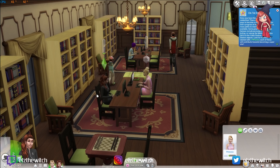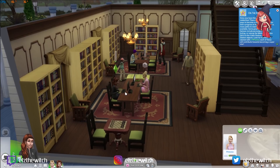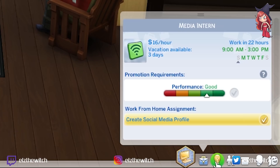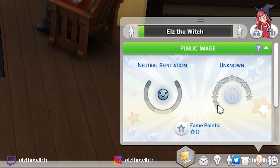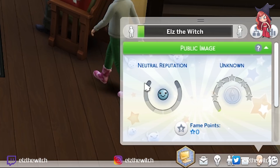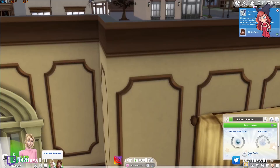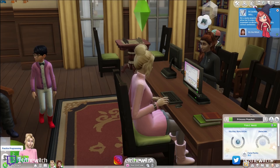So with the Get Famous expansion pack, you have this celebrity rating. Every time you update your social media profile or do anything in the public eye, you get more points and earn different stars — up to five stars. You also have a reputation: do good things and you get a good reputation; be a bad sim and you get a bad reputation. Meanwhile, Peaches has moved on to practising her programming — weird flex, but okay.